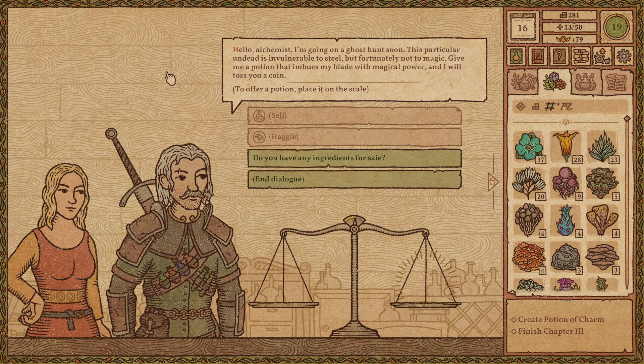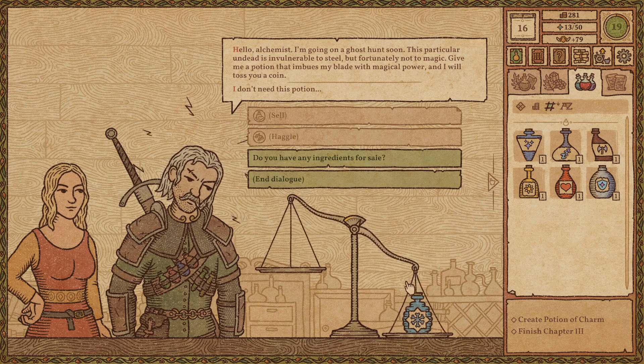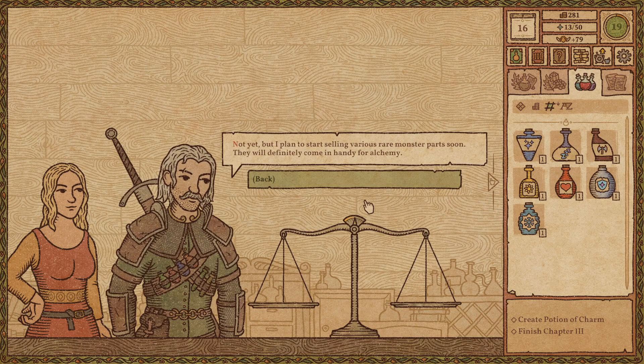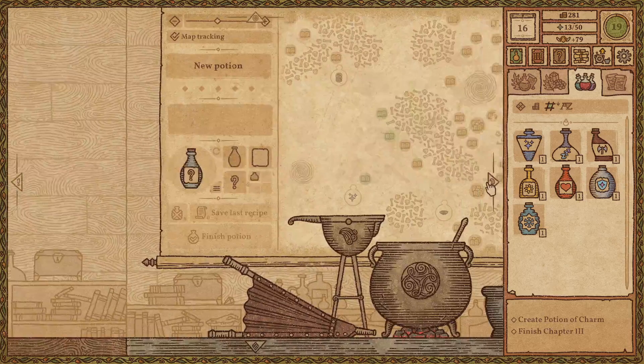Hello, alchemist. I'm going on a ghost hunt soon. This particular undead is invulnerable to steel, but fortunately not to magic. Give me a potion that imbues my blade with magical power and I will toss you a coin. Potion of Frost? Do you have any ingredients for sale? Not yet, but I plan to start selling various rare monster parts soon. They will definitely come in handy for alchemy.